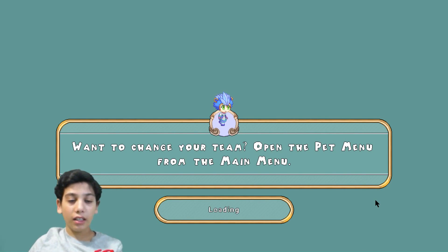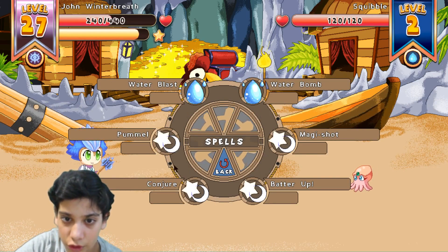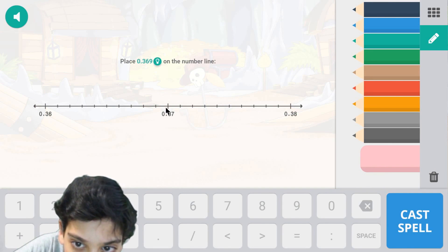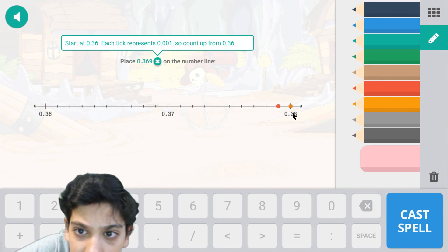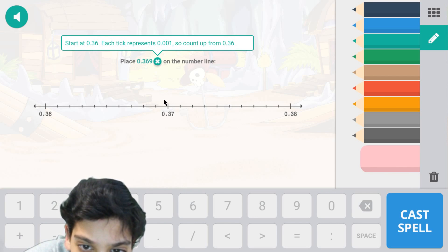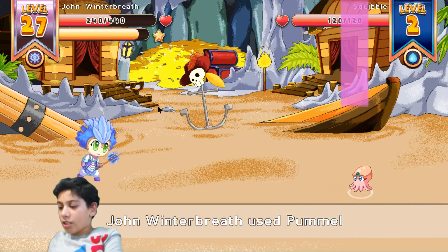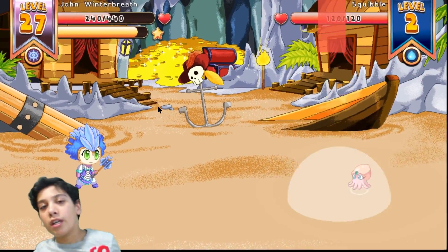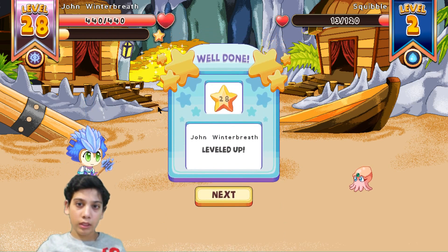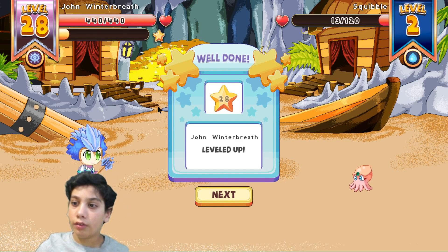I'm fighting a Scrabble Wipple now! It is right here and right there. Let's trash it — 36, and then right there — voila, correct! That's right, 107 damage, and we level up!